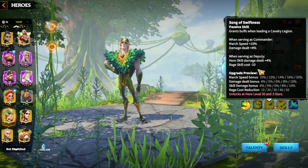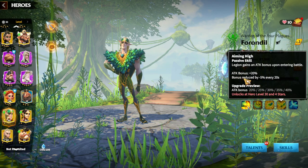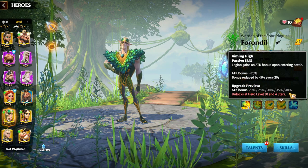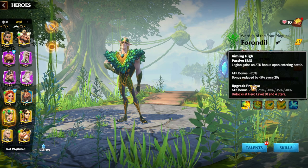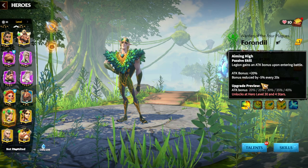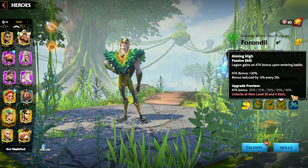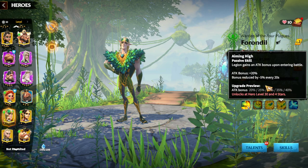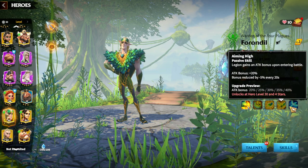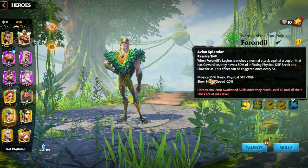The fourth skill is really strong — the legion gains a 40% attack bonus, which is a lot. This bonus is reduced by 5% every 20 seconds, meaning the first few seconds on the battlefield you'll have a massive 40% attack bonus, which is huge for burst damage.